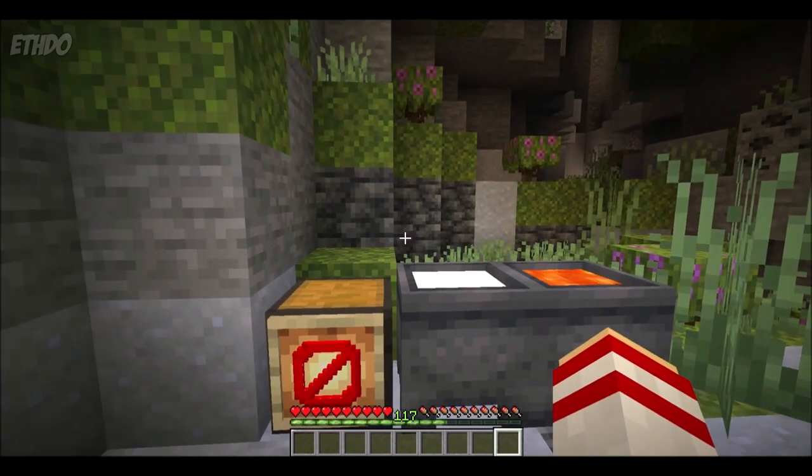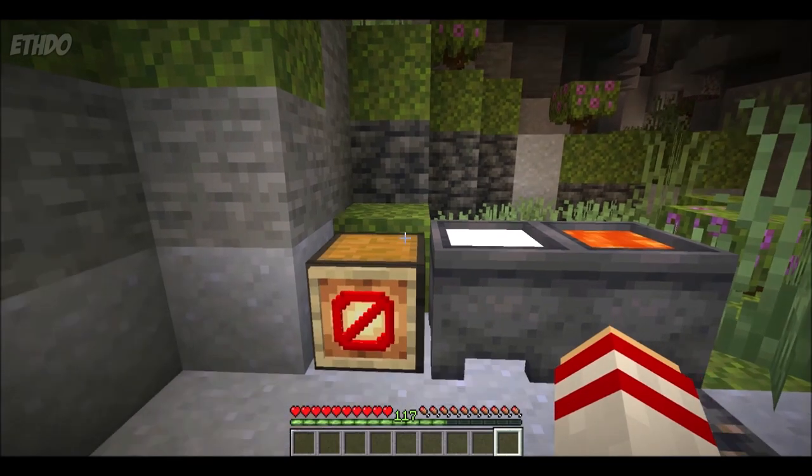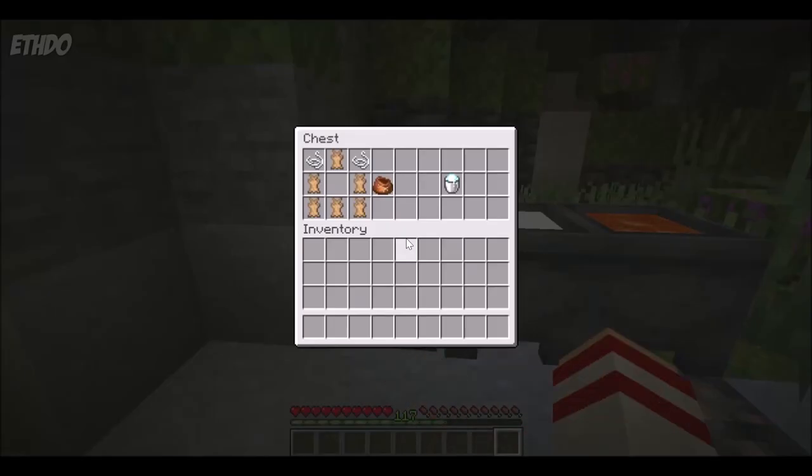Before we finish off, we do have two items that are currently uncraftable. Bundles were initially added into the update quite early on in one of the earlier snapshots, but they have since been postponed until update 1.18. This was the recipe that they were using when they were craftable, but it is now no longer possible. In the 1.17 full release, you can only get bundles using commands. However, when 1.18 releases, it is more than likely they will be reintroduced and will most likely use this recipe — but for now it will not work, so don't try it.